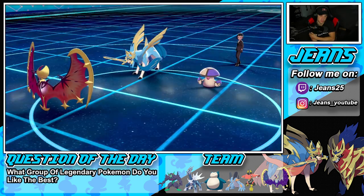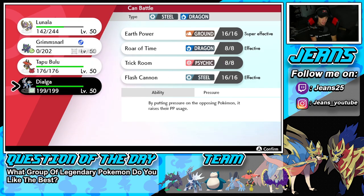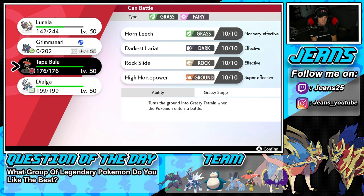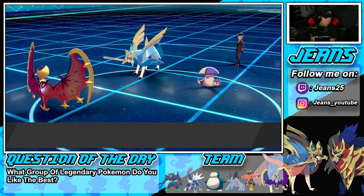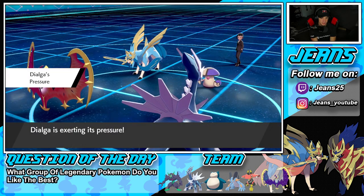We do not get the crit. Behemoth Blade comes in — we should be able to eat it up. We survive on 8 HP — not too shabby, but Amoongus is so annoying. He could Spore me but I think he just takes Lunala out. I'm going to Flash Cannon — I've got to get rid of Amoongus before I even think about Dynamaxing.